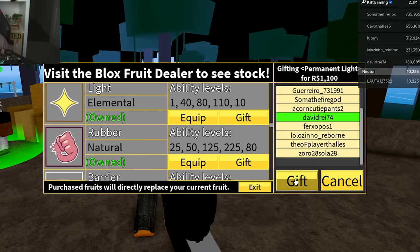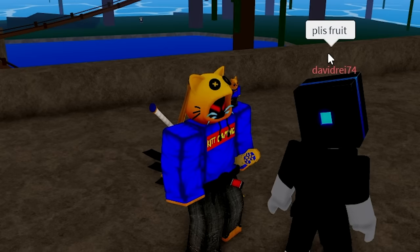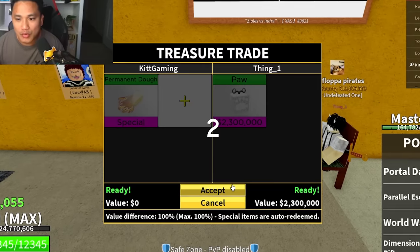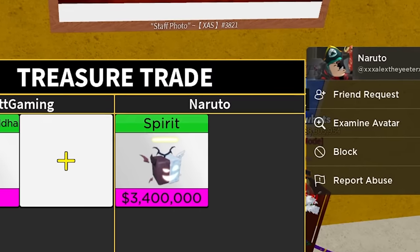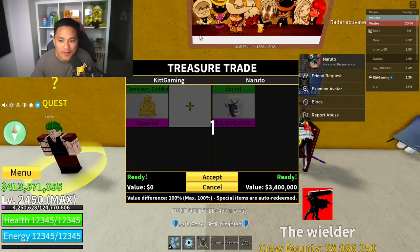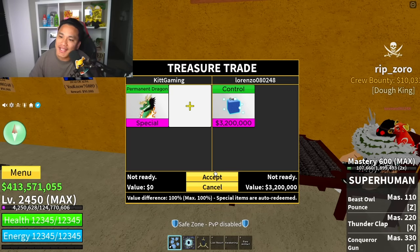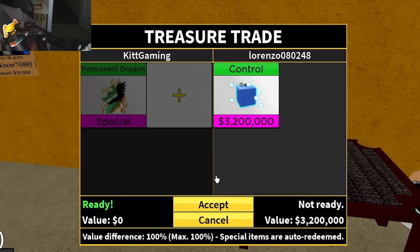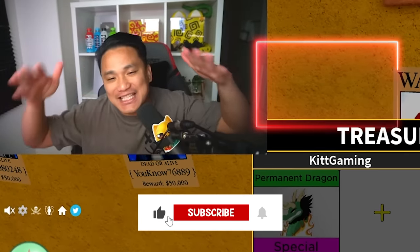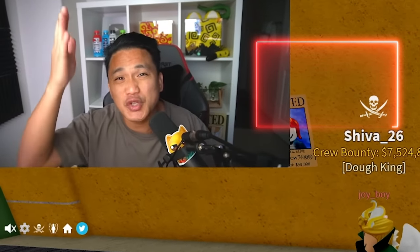Giving David Dre Light Fruit at level 1,100 — there you go David, you already got it. Trading Ting: Permanent Dough, 3-2-1, boom. Trading Naruto: a Permanent Buddha, 3-2-1, transaction complete. Trading Lorenzo 080248: a Permanent Dragon. The last one will be done on our Discord. If you guys like this video, please hit like and subscribe! Let's get this video to 20,000 likes and I'll try to finish this Bloxfruits Hardcore.